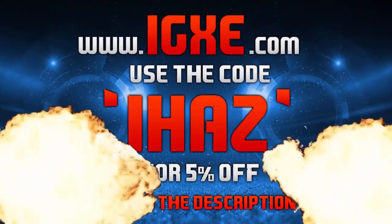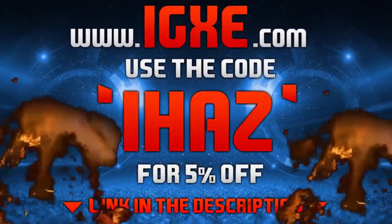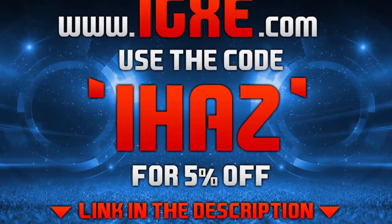If you're looking to buy any Ultimate Team coins, check out IGXE and use the discount code 'buyhaz' for an extra 5% off. All the links are in the description.